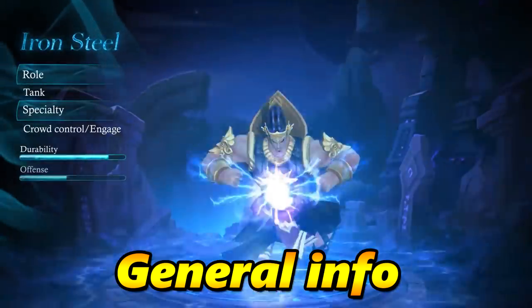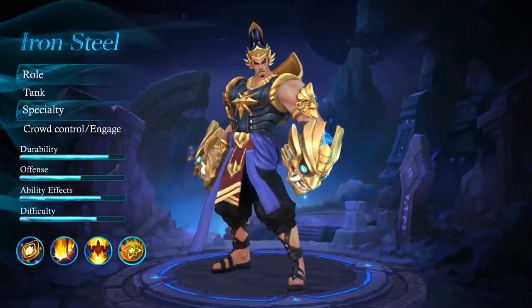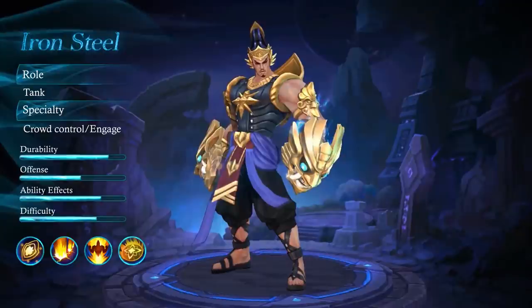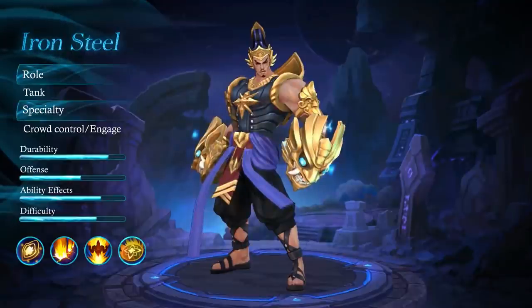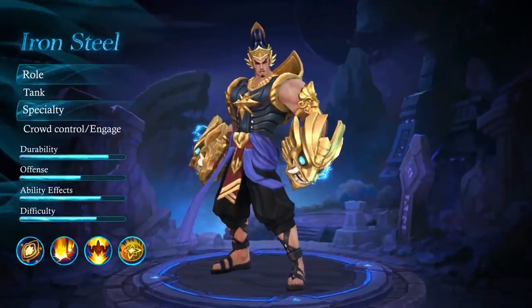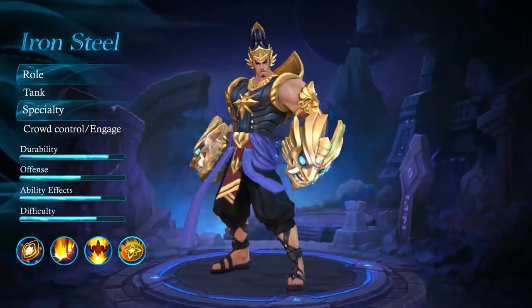The main role of Gato Gacha is a tank, so you want to build full tank — though I'll also show a mage build, which is more for fun. His role is to engage and go into the backline with his ultimate, which has a very long range. Then use your second ability to taunt enemies. As a tank, soak up all the damage so your team stays safe — even if you die, you've tanked enough that your team can finish the enemies off.